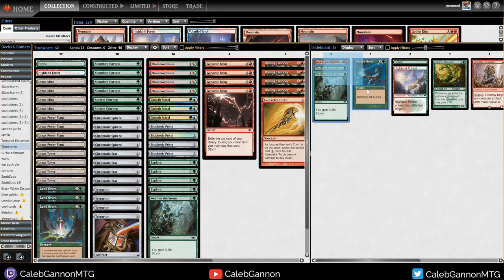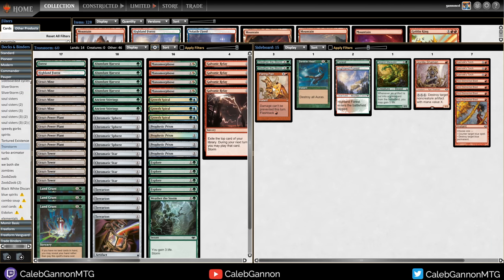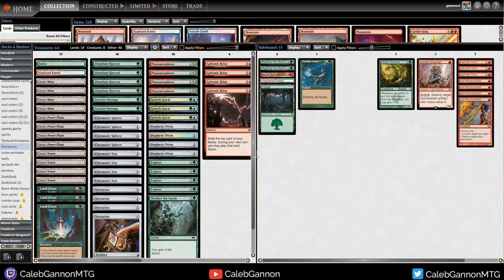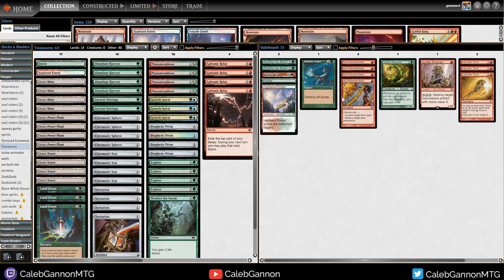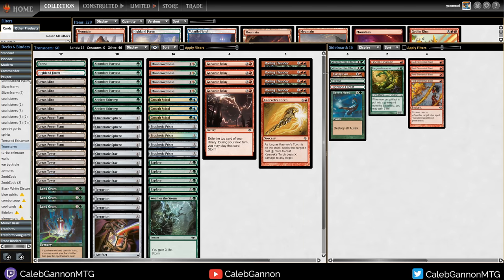The sideboard also has Weather the Storm versus aggressive decks, Flaring Pain against Prismatic Strands, two lands - Forest because there are a lot of people running destroy-target-nonbasic effects, and Highland Forest if you're bringing in Red Elemental Blasts so you can get red mana off your Land Grants. Serene Heart because Bogles was winning the tournament, and Gorilla Shaman and Fangren Marauder for artifacts. That's the decklist - I'm going to jump right into the league.